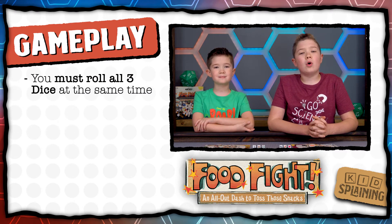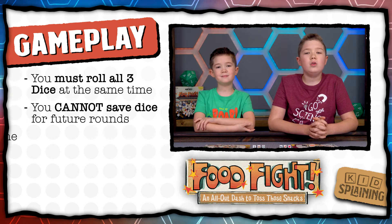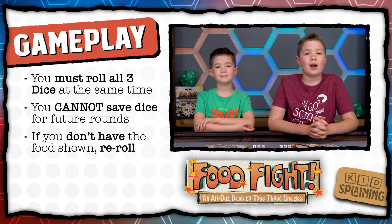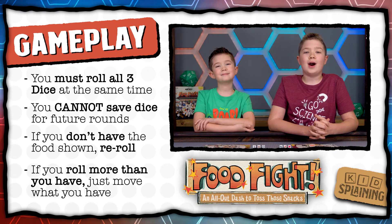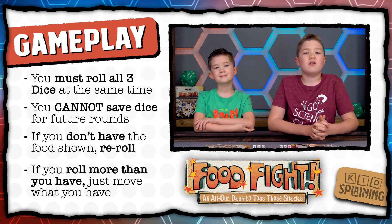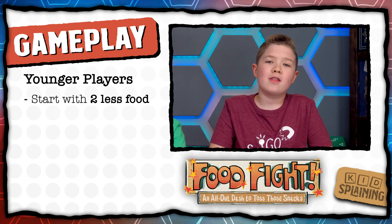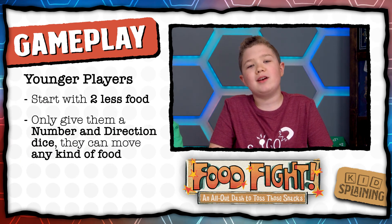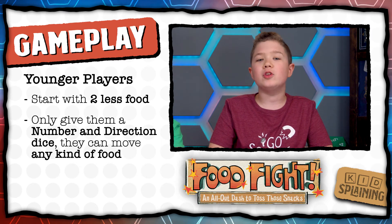When you're rolling, you have to roll all three dice at the same time. You can't set any aside for future moves, and you can only move the food shown on the food dice. If you don't have it on your tray, just pick up the dice and roll again. If you roll more than you have — like you roll three hot dogs and you only have two — just move all that you have, then roll again. If you're playing with younger players and want to make it easier, you can start them with two less food items than everyone else and only give them number and direction dice, and then they can move any kind of food they want from their tray.